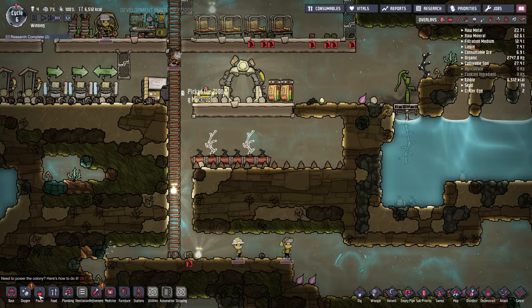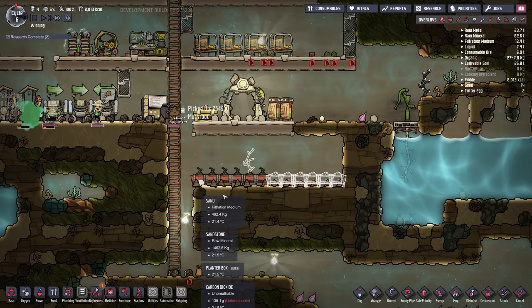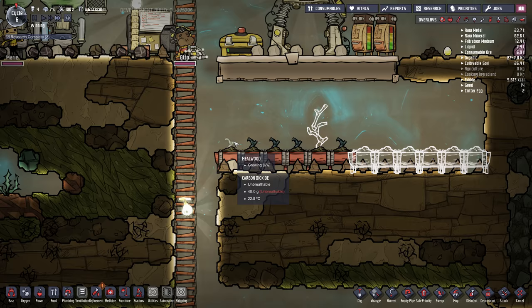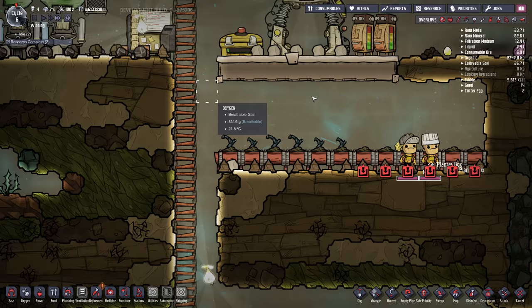I'll build even more planters here. You probably want to build four or five mealwood plants for each duplicate that you have. We have four duplicants at the moment, so maybe twenty to be on the safe side. We might not have enough seeds to plant twenty initially, but each time the mealwood is harvested it has a chance of making seeds — base seed harvest chance is 10% — so over time we'll get more and more seeds.